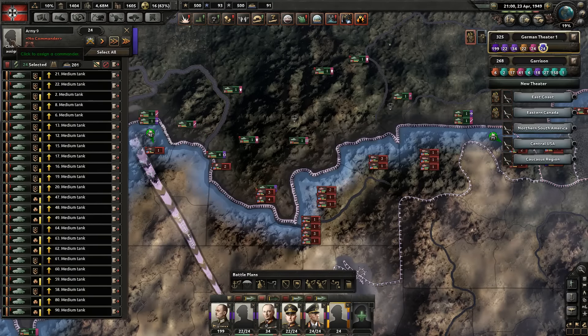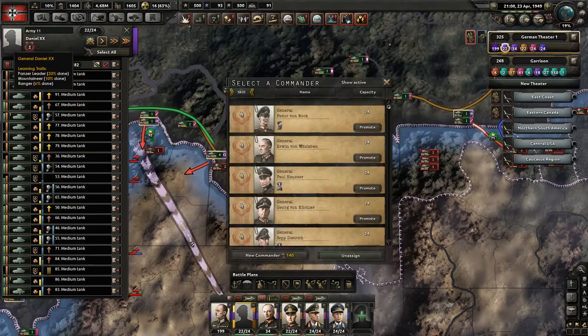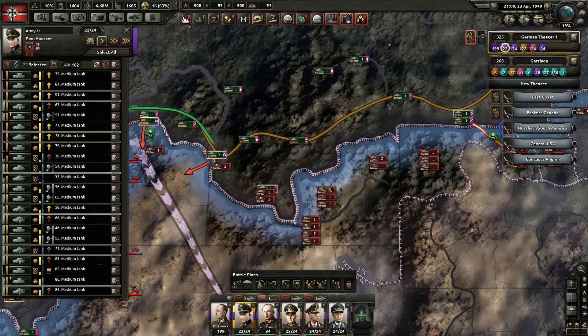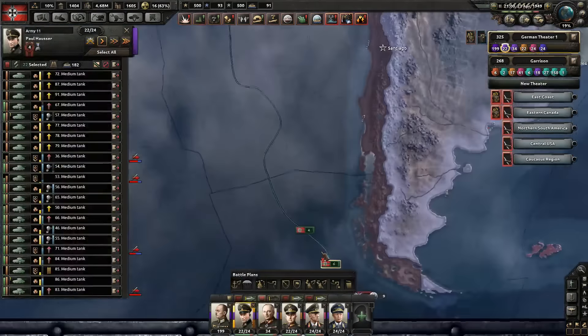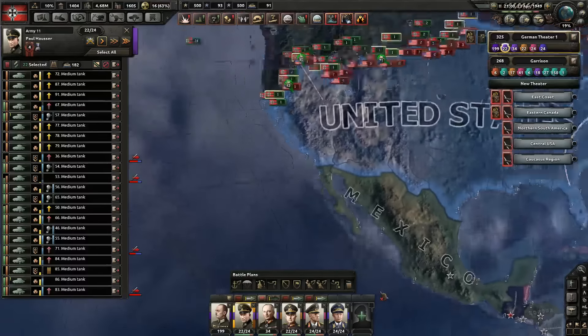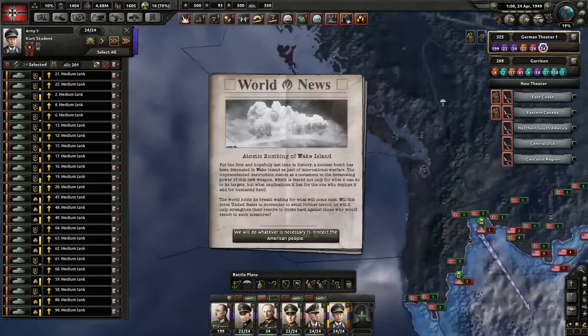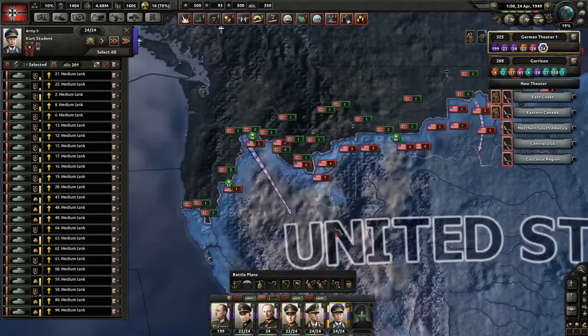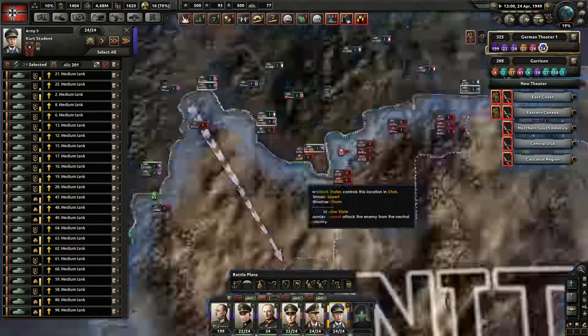It seems like I missed assigning any commanders right here. So let's give them... Kurt, you're going to get that army. And here we're going to give Paul. Paul, you can be in control over that one. And you are still moving up, actually having quite a long time before. We also have a new commander, and as usual we get that weird bug in the beginning.